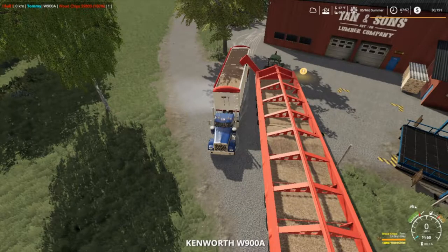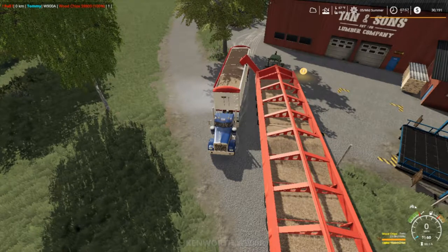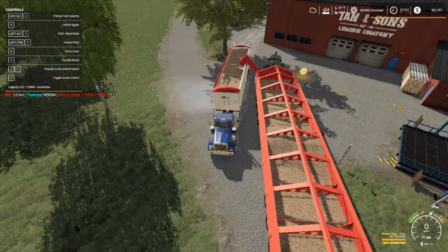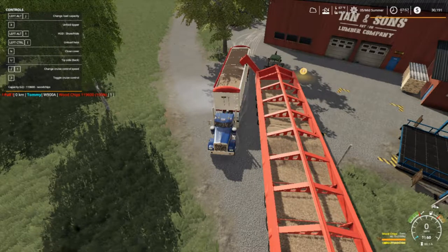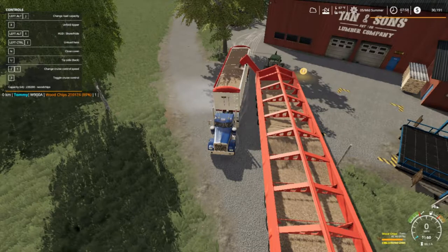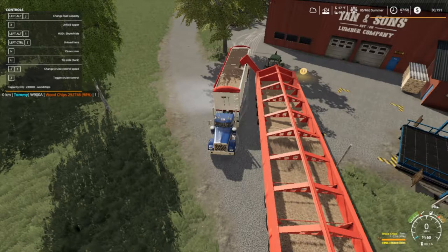This thing here holds 59,800 liters. It wouldn't let me do it right because something glitched and I had to restart it, but now it's letting me. As you can see it holds 119,600. We can probably up that a little bit more for these wood chips — up to 299,000, so almost 300,000 liters each time.